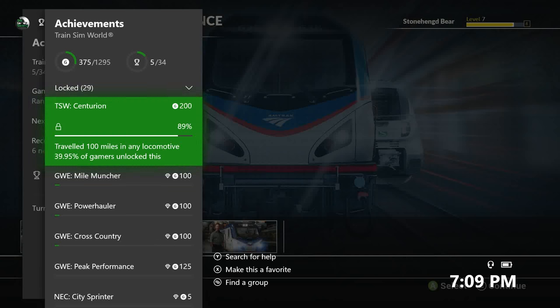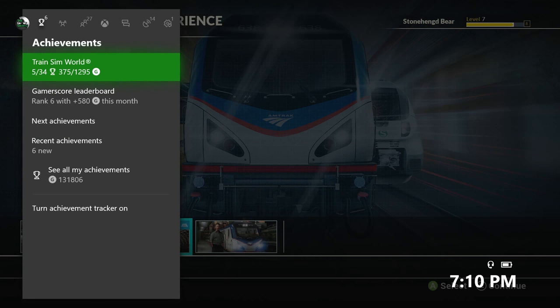TGS presents Train Sim World Achievement: TSW Centurion, worth 200 Gamerscore. Basically, for this you just gotta travel 100 miles in any locomotive. It's 39.95% rare, but it's 200 Gamerscore, so I normally wouldn't record this, but due to the Gamerscore amount I will. Simply, you just have to use any specific train and travel 100 miles. It's not very difficult.